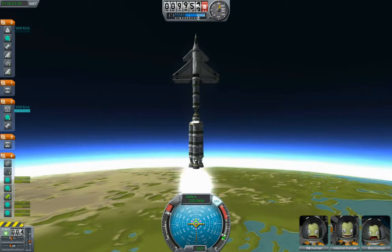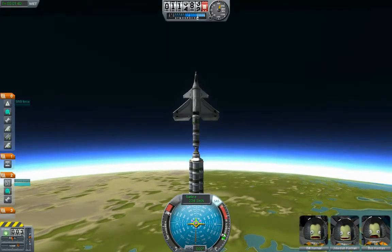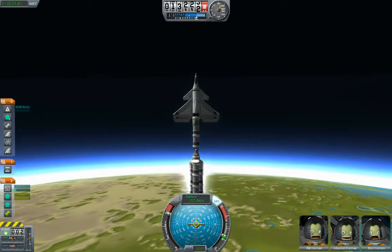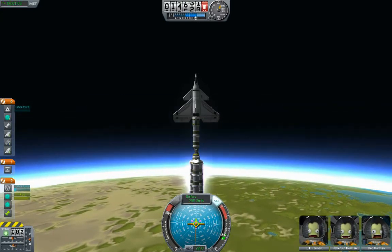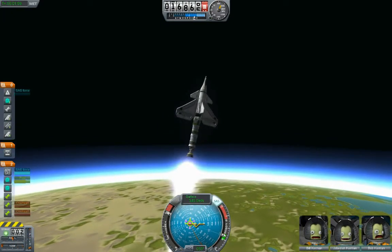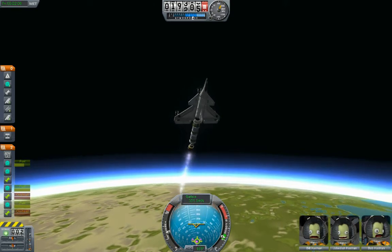Coming up on 10,000 meters. Let's do this. Oh, I hit the wrong button — that was a bad idea. Let's go with it anyway. I just staged. Turn the SAS off — oh, turn it back on. There we go. Starting to overheat a little bit. Oh, it got a lot quieter.